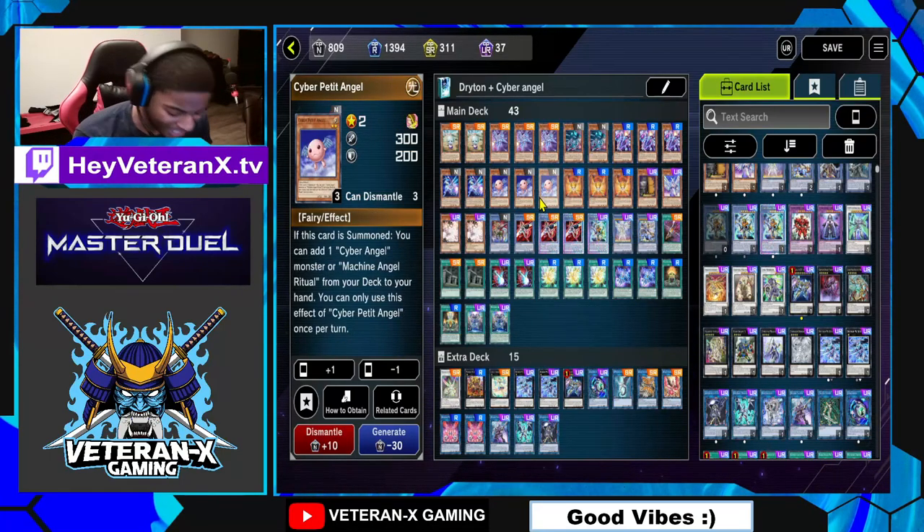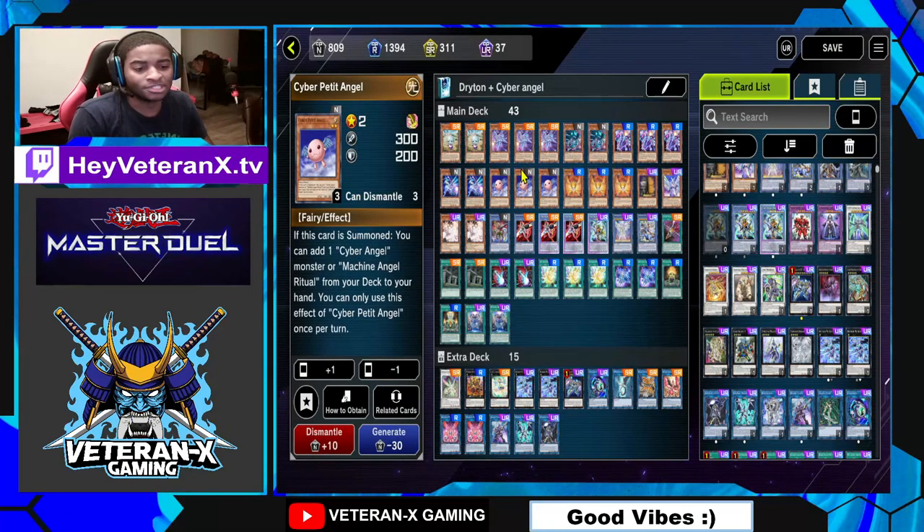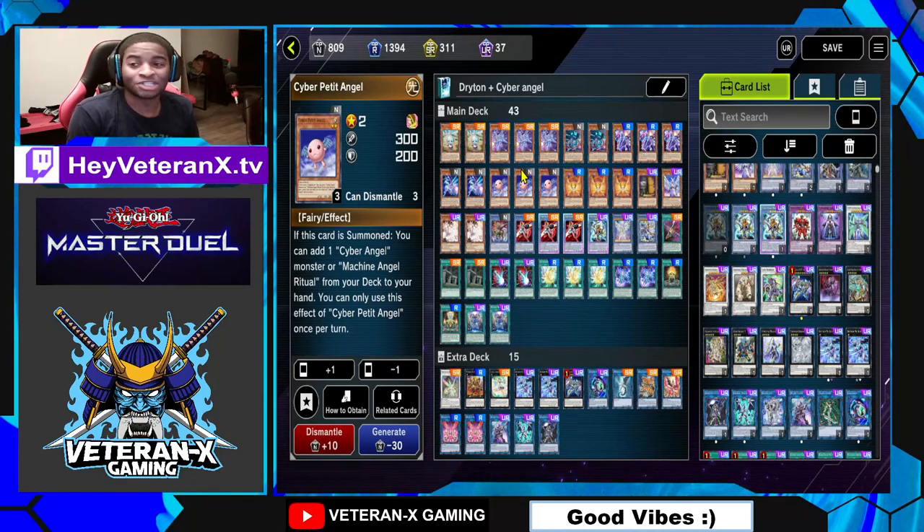Cyber Petite Angel — I run three of this because it's my main normal summon. If I'm not normal summoning Diviner of the Herald, I'm always normal summoning Cyber Petite Angel. You can add one Cyber Angel Monster or Machine Angel Ritual from your deck to your hand. It doesn't get any more simple than that, ladies and gentlemen.